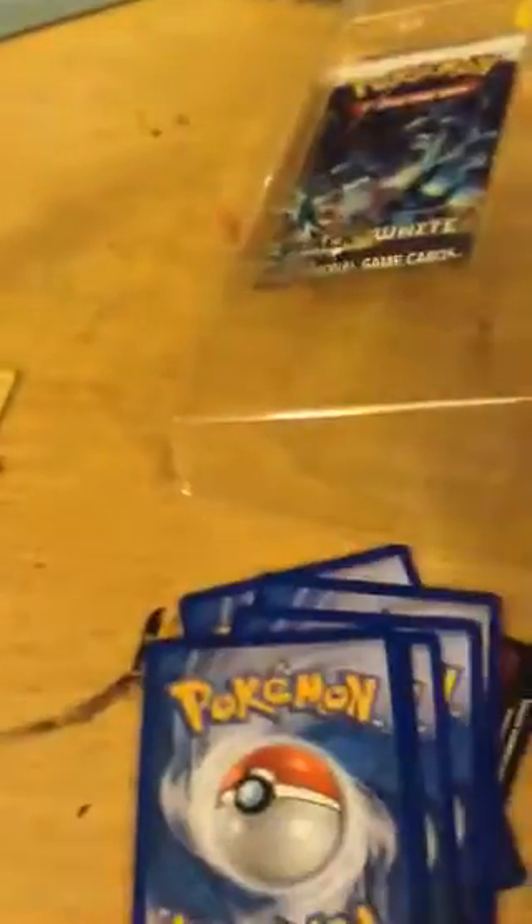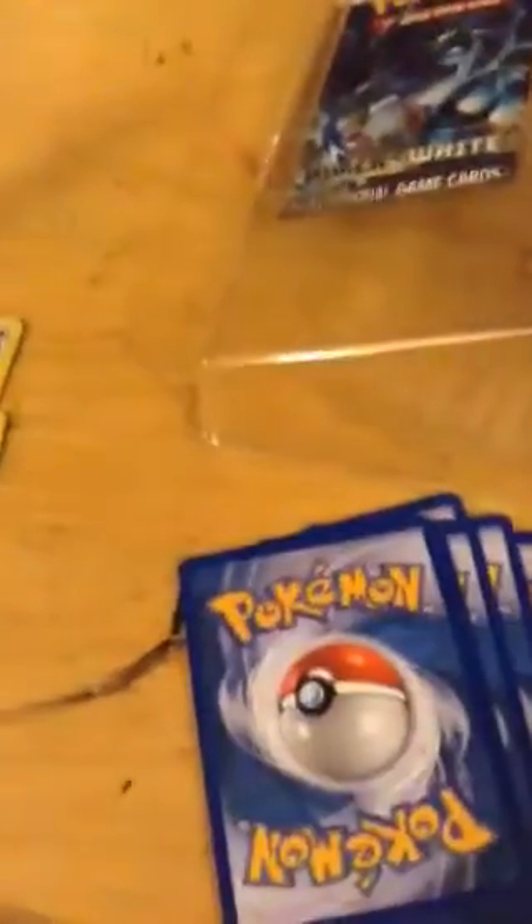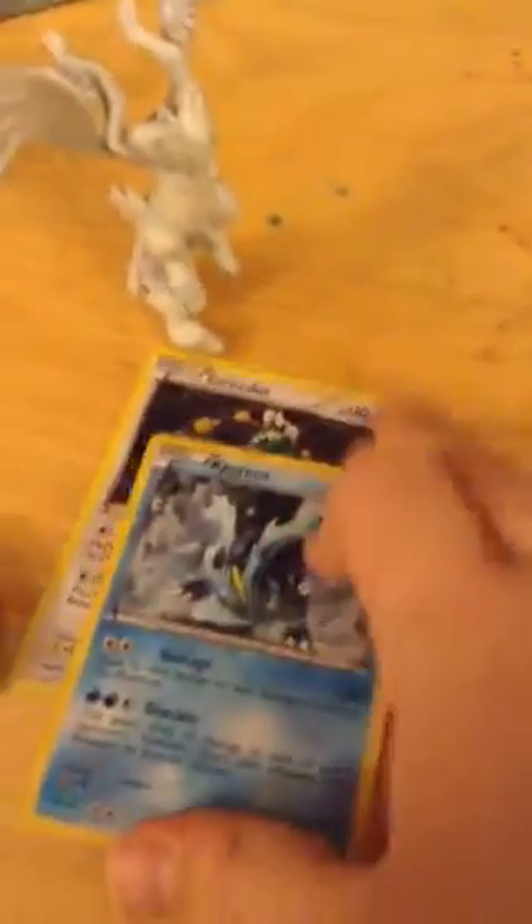Excadrill — hmm, he's normal. A Ducklett. I hate Ducklets. They always pop up in your face when you think you're going to get something good. A Venipede. I already got my good guy of the day, my Tornadus. Let's see how much my luck is — this was probably my best pack, and now this Mewtwo is probably going to be the bad one. Stupid Mewtwo. A Deerling — hmm.